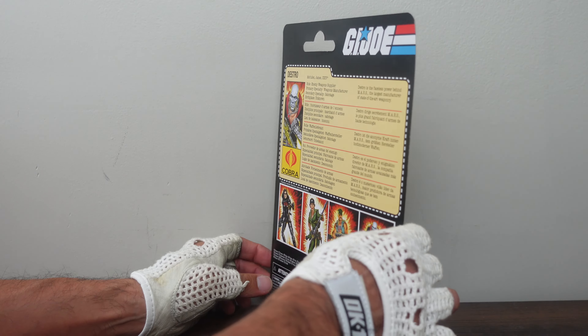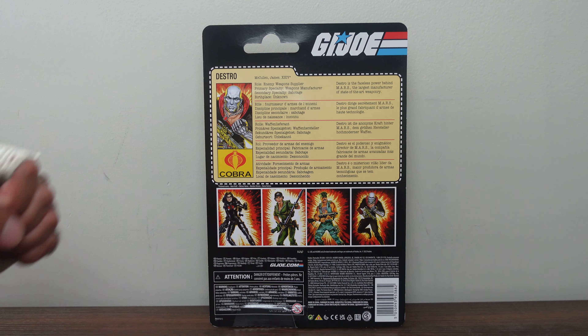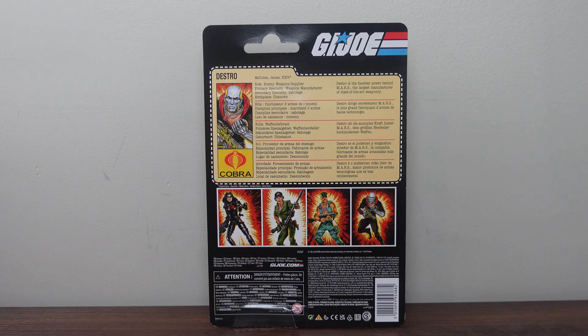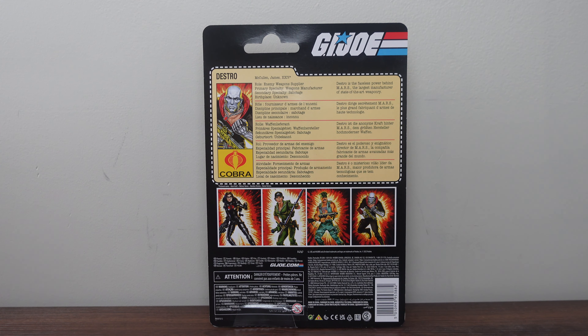Then on the back of the packaging, again you have the G.I. Joe logo. In the center you have a file card which reads Deathstroke. Below that you have his profile picture. Then over here you have Cobra. Then over here you have his real name, James McCullen the 24th. Role: Enemy Weapon Supplier. Primary Specialty: Weapon Manufacturer. Secondary Specialty: Sabotage. Birthplace: Unknown. It says Deathstroke is the faceless power behind Mars, the largest manufacturer of state-of-the-art weaponry.